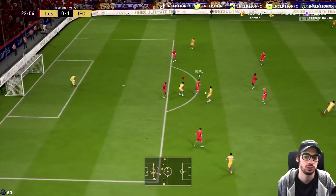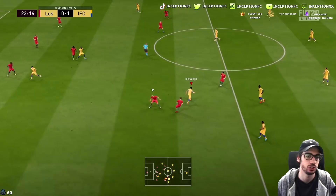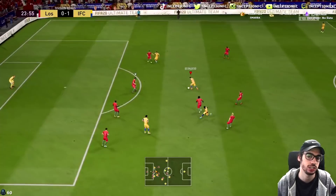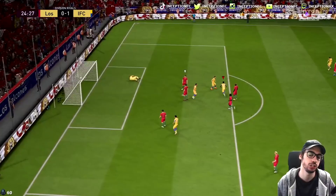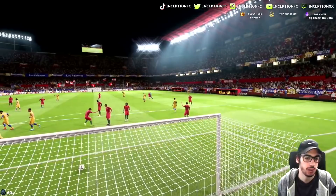I hate when my players take heavy touches like that. Obviously the gameplay is not great right now, but players that should have good dribbling shouldn't do that — Bernardo Silva is a perfect example. See that emphatic touch he does right there? I don't like that. Try a finesse shot from here — pretty good there actually, very powerful, very direct. I need to play one more game with him. I'm just going to keep him on balance and keep experimenting.